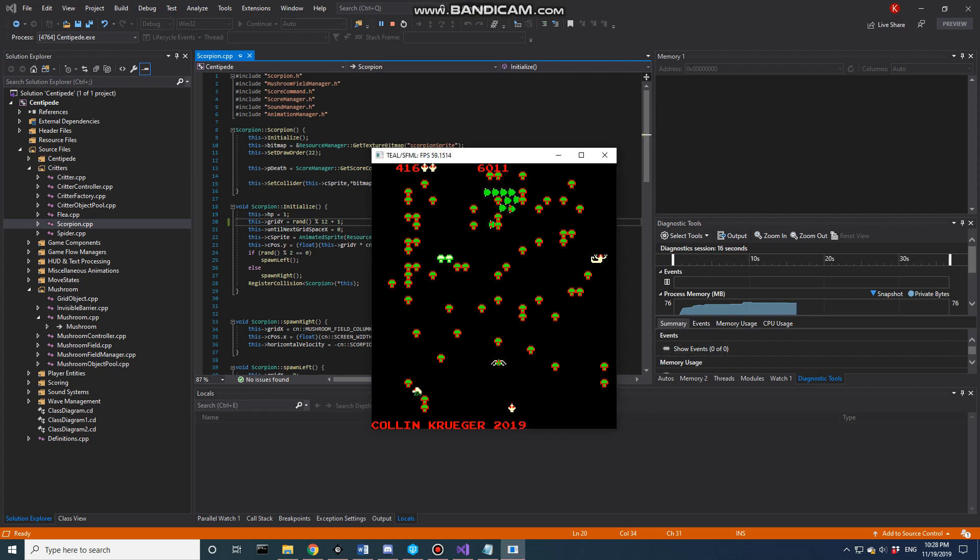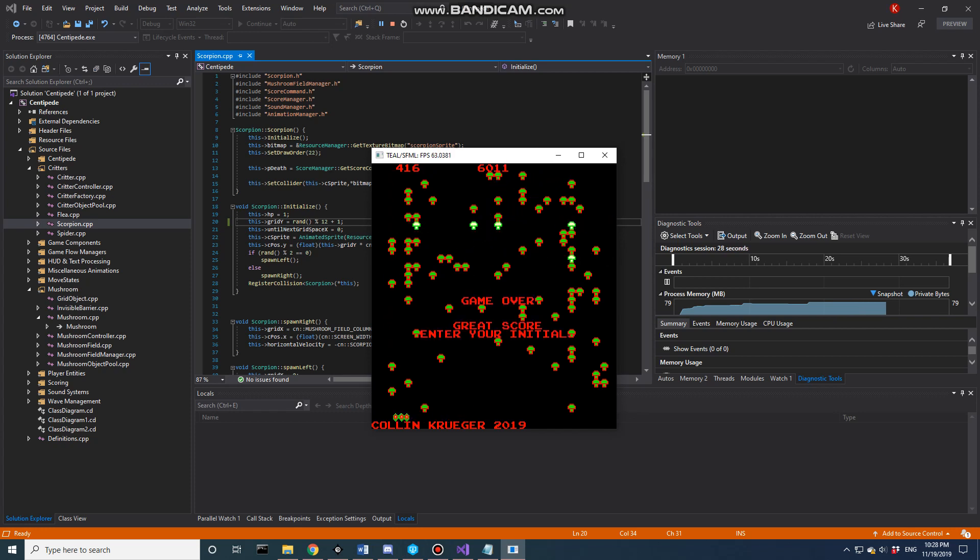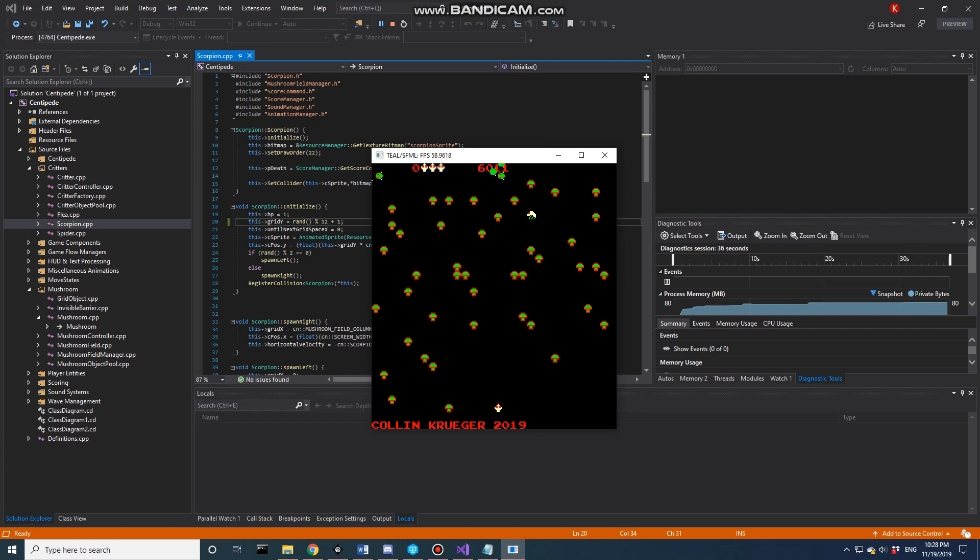Taking a look, the flea has a proper death animation. Taking a look at other elements, we currently have the scorpion as well. The scorpion is going to poison that mushroom and then disappear off screen. It can be shot for a thousand points, although that's not the easiest shot. I just got a thousand points from that. The scorpion has full functionality — it's two cells wide and it creates poison mushrooms.